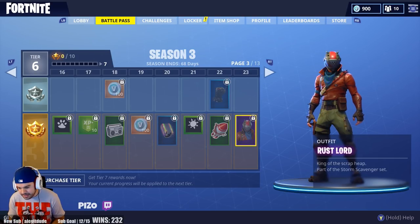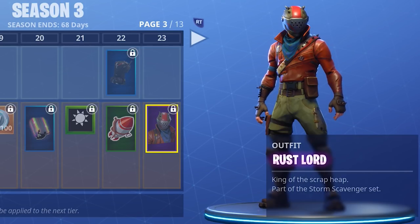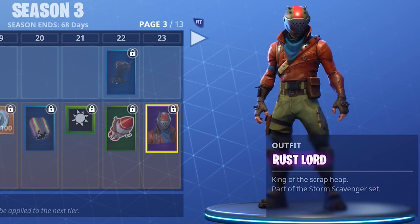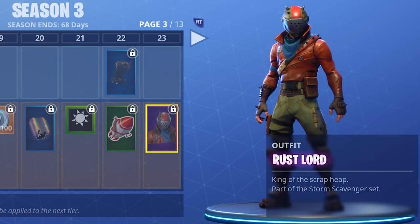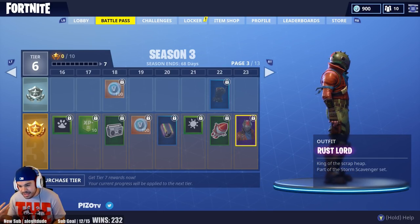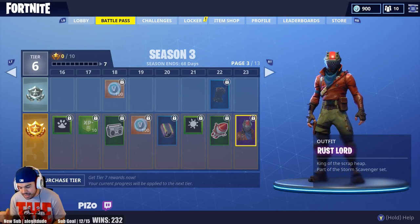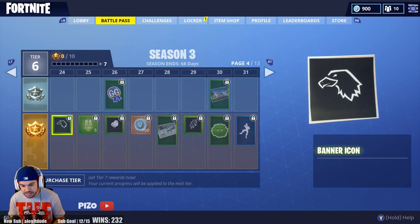Level 23 is an outfit called Rust Lord — "King of the Scrap Heap," part of the Storm Scavenger set. The helmet looks like a street bike helmet, something you'd wear riding a motorcycle. The visor is a little aggressive, I like the spikes on top — I really dig this outfit. He looks like a street bike rider.